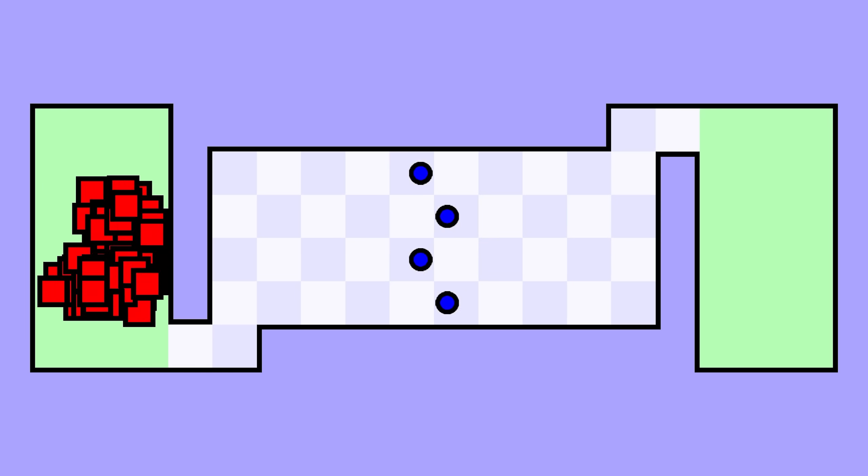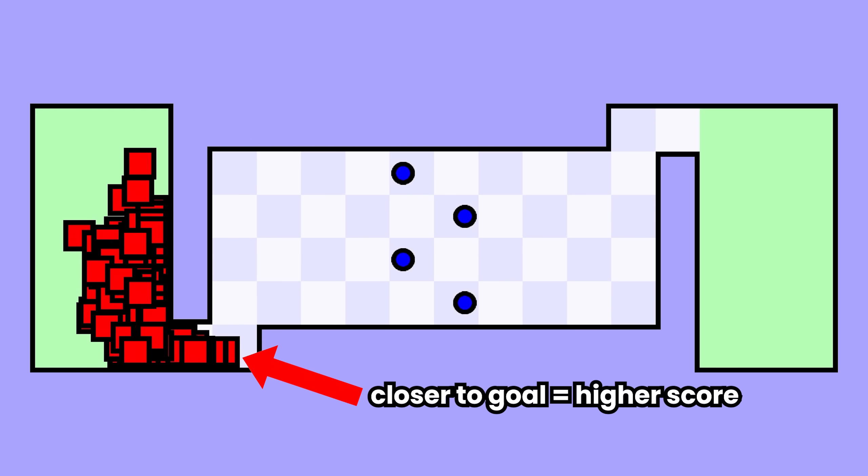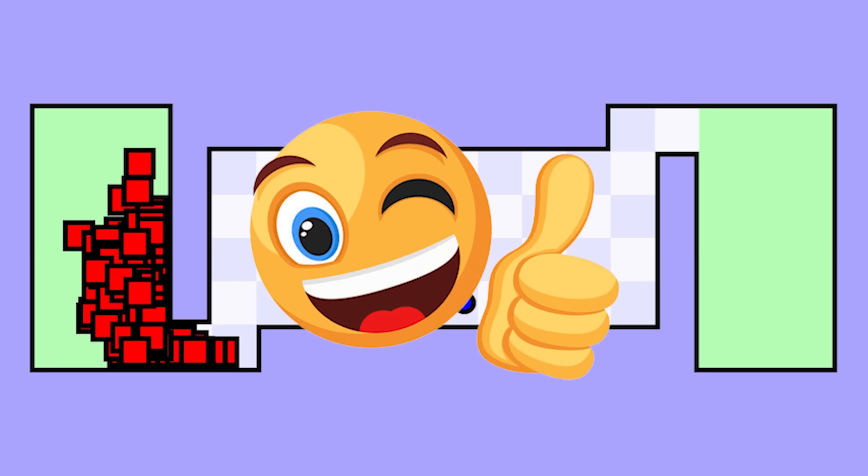For this, I'm going to be using a simple genetic algorithm. The way it works is I create a large population of players and thrust them straight into the level with absolutely no clue of where they are, what they are, or who they are. They all make random movements, and the ones who move closer to the goal are given permission to reproduce for the next generation, and the others are wiped from existence. It's really effective, but I wouldn't recommend trying it in real life.